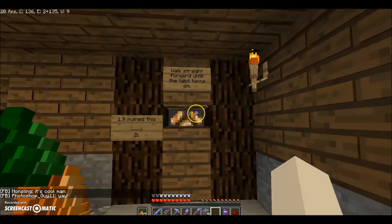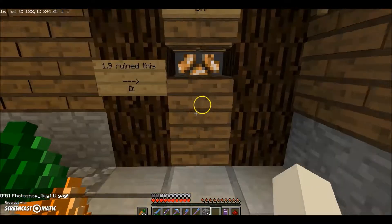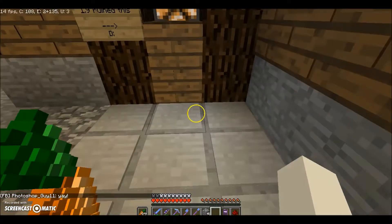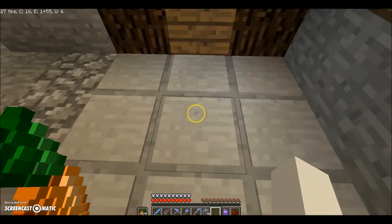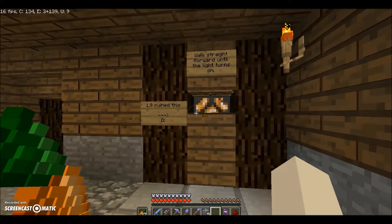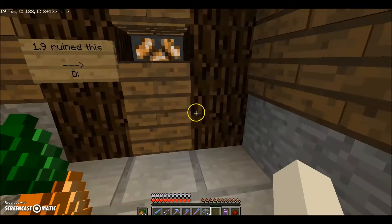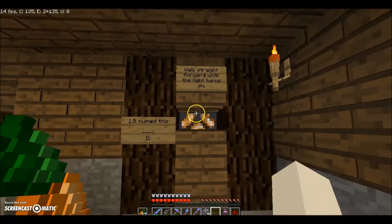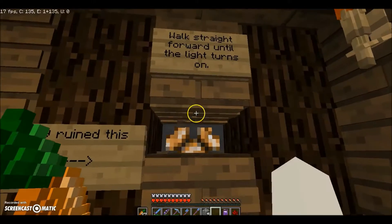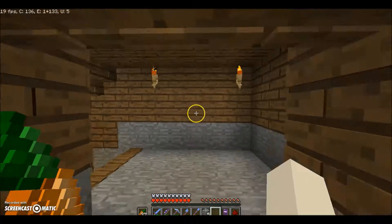Down here we find another 1.8 invention — this used to be a fully functioning eye scanner. You would walk up to here and it would open the door, because you could push an iron golem underneath these slabs. But with the 1.9 update they added mob collision detection and it broke — you simply couldn't push the iron golem anymore, and I don't think there's any fix for this. Rest in peace, eye scanner, you will be missed.